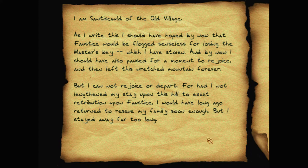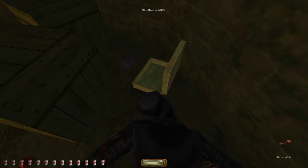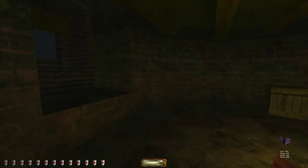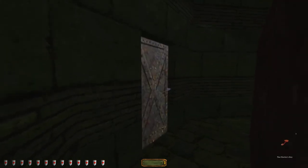His note reads: 'I am Santiscold of the old village. I should have hoped by now Faustus would be flogged for losing the master's key, which I have stolen. But I cannot rejoice or depart. I stayed away too long exacting retribution upon Faustus, and have learned how my sick, starving, and homeless family perished at the village gates awaiting my promised return. I shaped this route myself — not as a hapless victim but as a fool. May the Builder construct a proper punishment for my soul.' Now we have the master's key at last. And that key opens this door — this is the same western tower I found before.